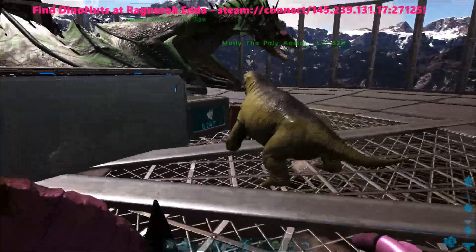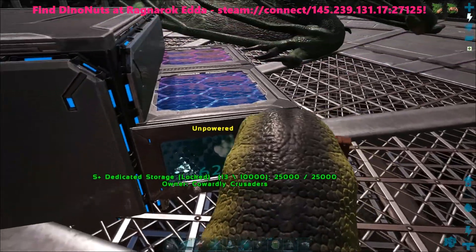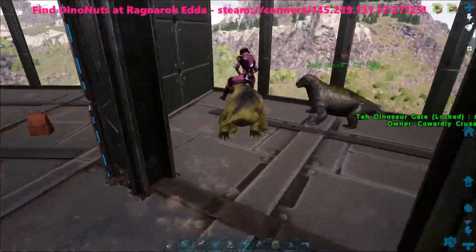Then once he has feasted, if you have a compartment like this, you can just get on and make him bite it. 5k polymer — 5.6. Dino nuts rules!